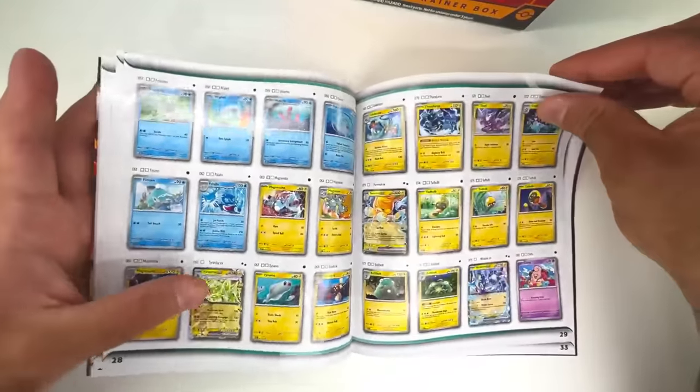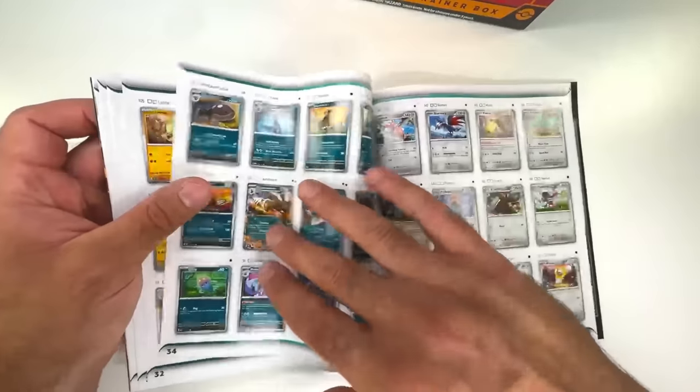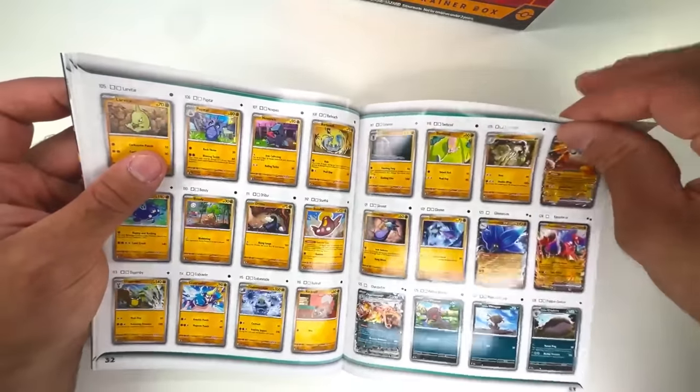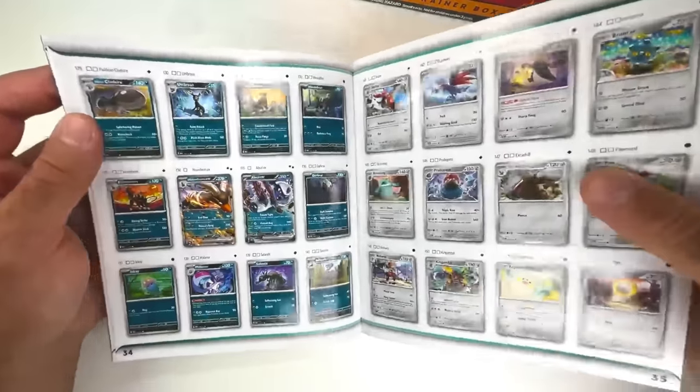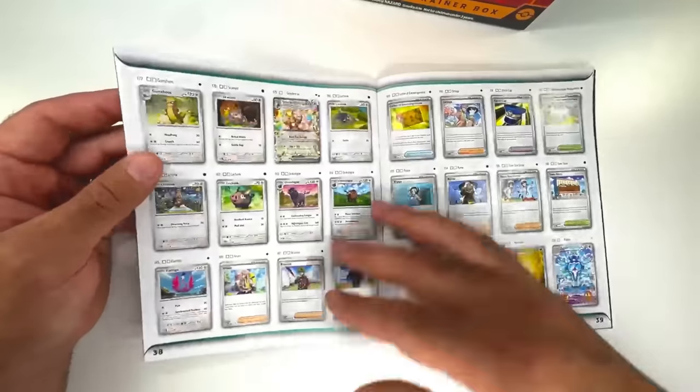We have actually already pulled most of those just by opening two Booster Boxes. We did not pull the regular EX Charizard yet. If you guys missed that first opening, make sure you check it out — it was yesterday's video if you're watching this on release day.